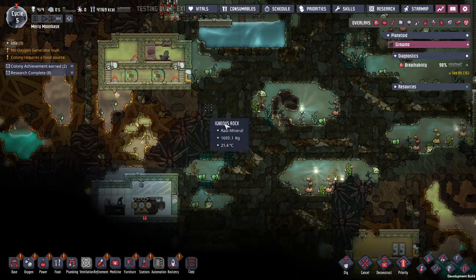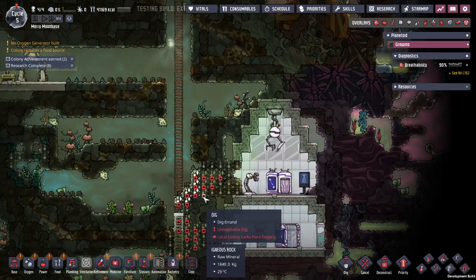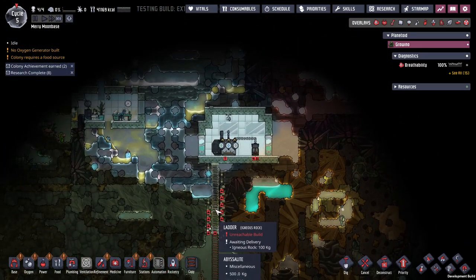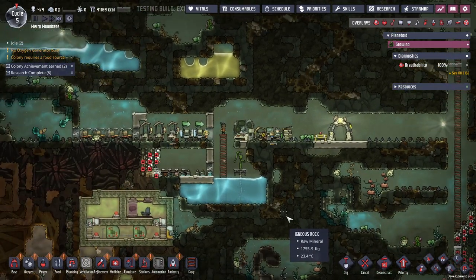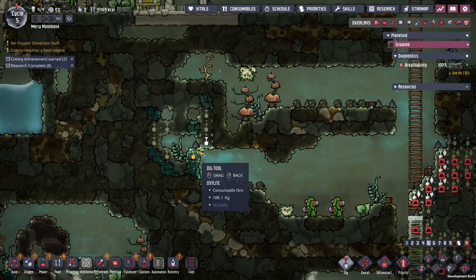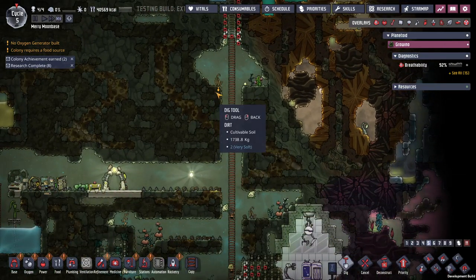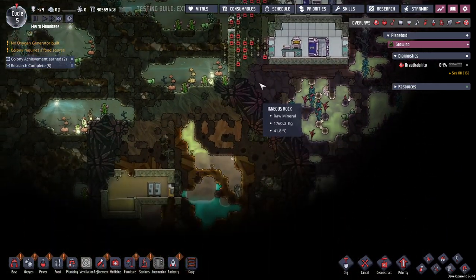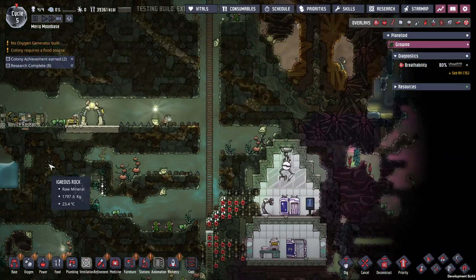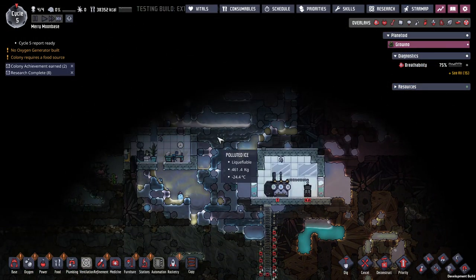I don't think I've seen any coal yet — which there probably isn't — oh, there's some right there. Perfect. As soon as I get the hard digging, I can come over here and grab some coal if I want that for power. I probably want to move to an electrolyzer system as fast as possible. You guys can't get there? Let's do that. I've probably got to manually move all of my oxyferns down so the pips will get to them better.